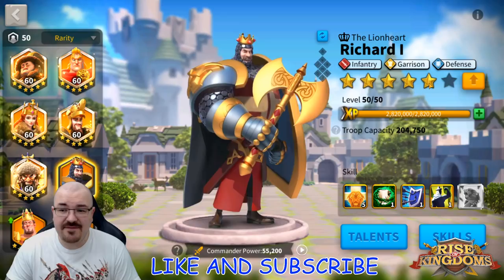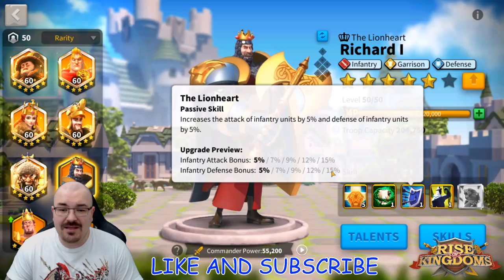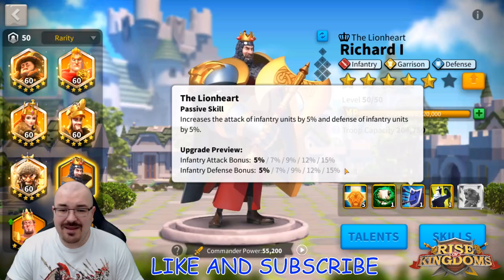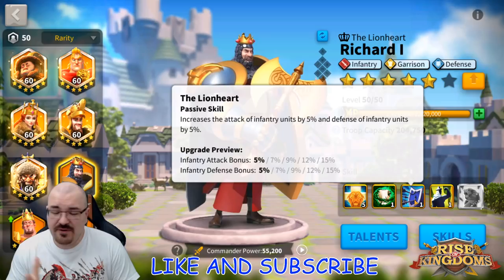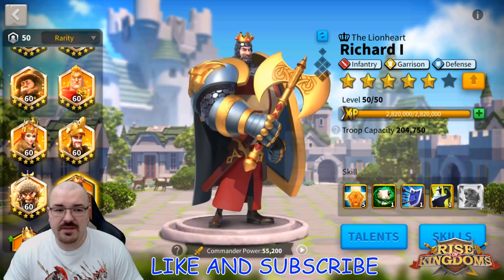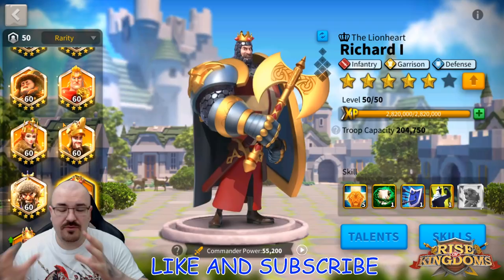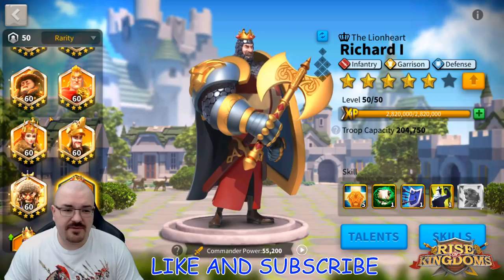My choice was to do Richard as 5-1-1-1 and I kept him at five stars — I didn't see the reason to go to six stars. My recommendation would be to go five-five on Richard. It does look juicy to max the third skill but you're only getting 10% attack and 10% defense extra for about 190 sculptures, which is too expensive. A five-five Richard should be good enough for a very long time with five stars, giving you a tanky march on the battlefield. After that, my recommendation is to max YSG and Genghis because they are very good for generating resources.